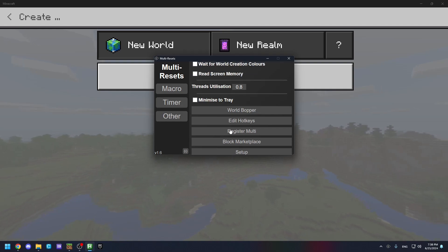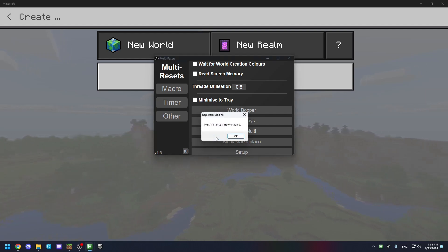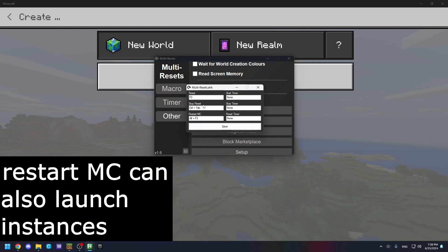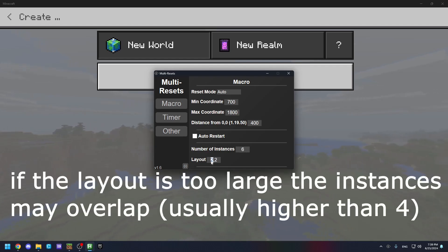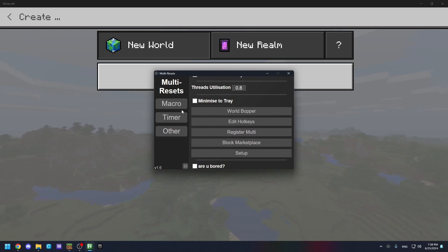Now you also need to register multi, and you have to do that every time you install a different Minecraft version. You can also edit the hotkeys. Set the instance count — I set this to 6. The layout uses two values: the first number is horizontal and the second is vertical. Now I've registered multi and can start resetting.